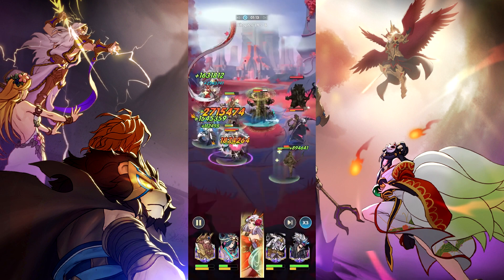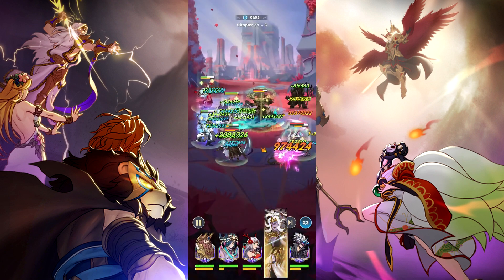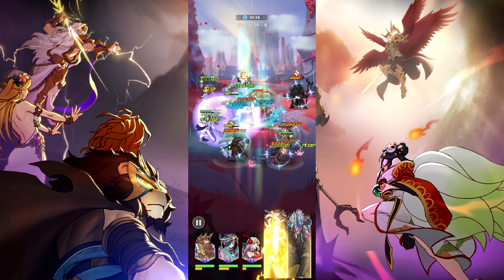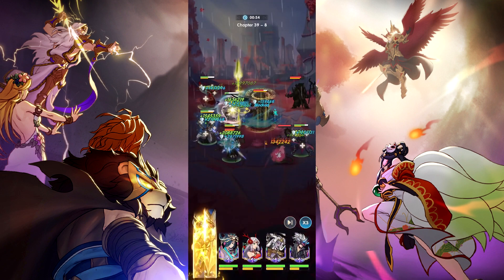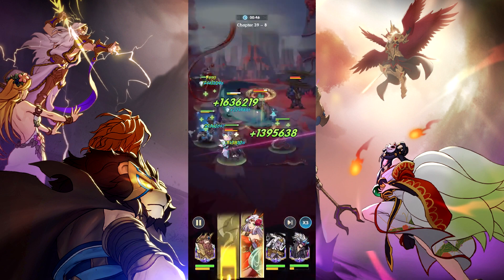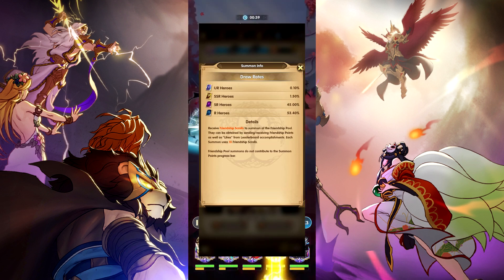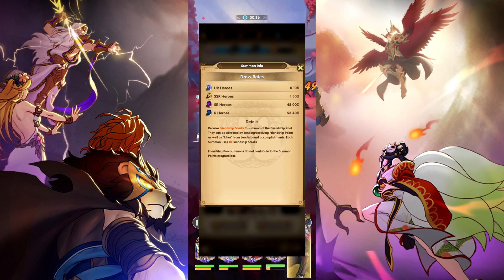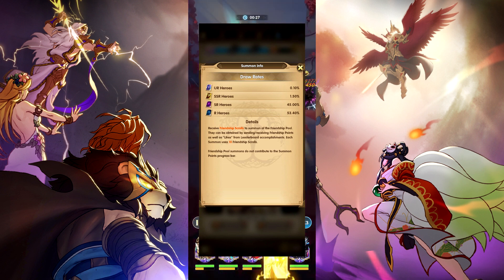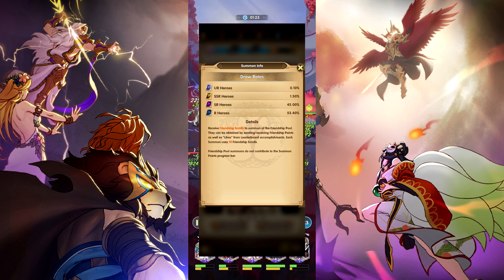For friendship summons, the chances are much lower because this system does not have pity. URs from friendship summons are 0.1% drop chance — abysmally low, so don't expect URs often. SSRs are 1.5%, which is also abysmally low. Do not expect them often, if at all.